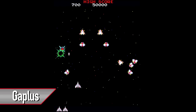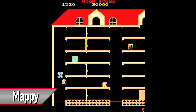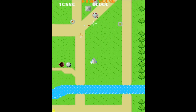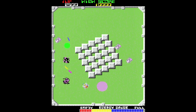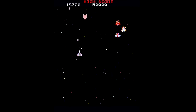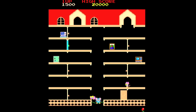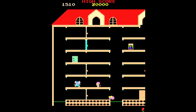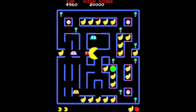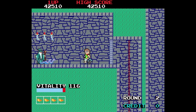Volume 2 has Xevious, Gaplus, Super Pac-Man — which you don't really see home ports of very often — Mappy, Grabda, and Dragon Buster. Interestingly, all but one of these are vertically oriented games. This isn't the best volume, but Grabda is pretty fun trying to blow up all the other tanks. Gaplus is interesting — it's like Galaga except you can move your ship vertically, which feels really weird, but you can also capture a bunch of enemies who will fight with you, and that's awesome. Dragon Buster is a silly dungeon crawling hack and slash — not bad, but not amazing.